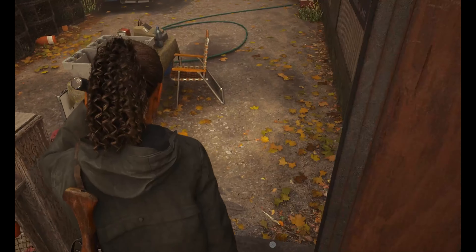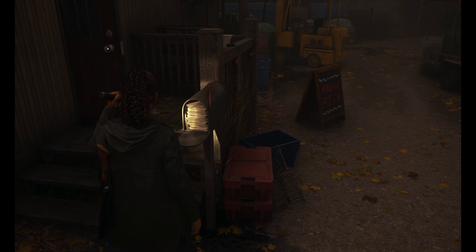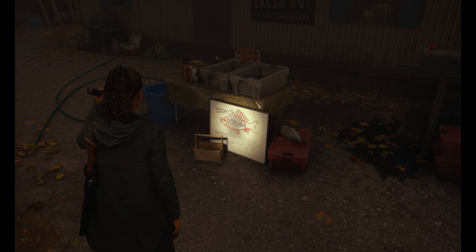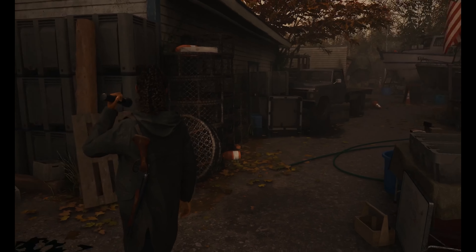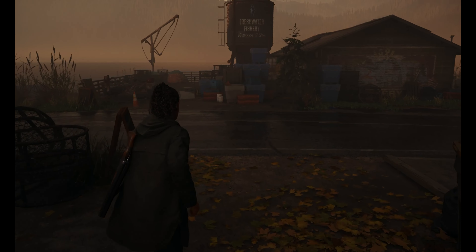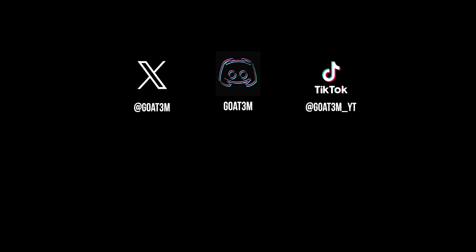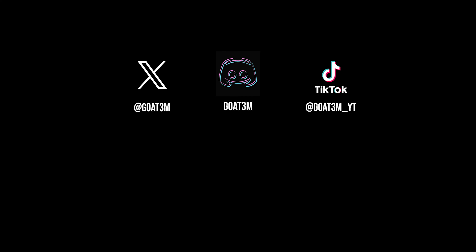I need to pick those back up. All right, where are we getting our charm? Oh damn — a socket. We've seen these for every single charm we've received. Oh there it is, another charm. It looks like it was a save — get a free life, yep, save from death but shatter in the process. Once again the English, and the grammar, have not come to Watery with me.